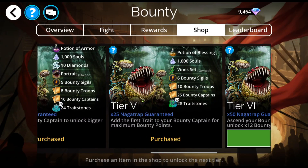I have bought the first 5 tiers, and then I used an Orb of Ascension to get my Naga Trap to Mythic, because I can. I've been told that I can finish buying 5 tiers and get all of the rewards with the Bounty Captain at Legendary, but I'm not willing to do it because that means more grinding, and I hate the grinding. No thank you.